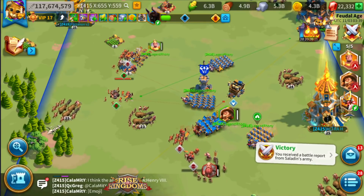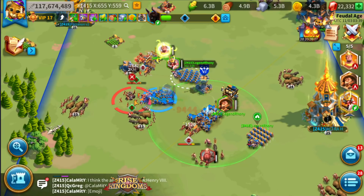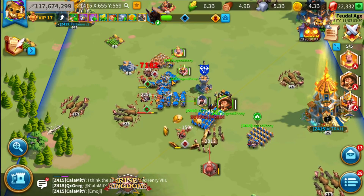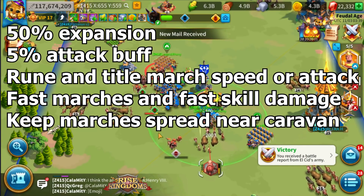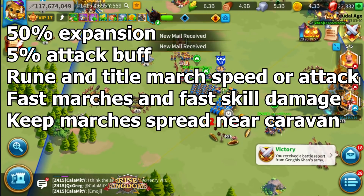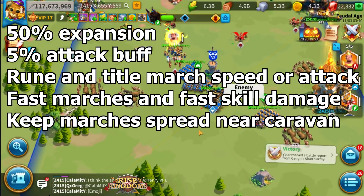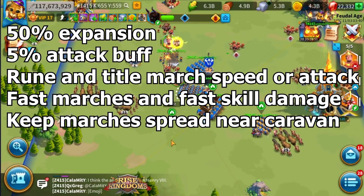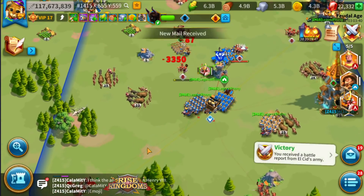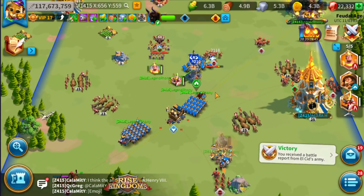As you've probably noticed, I had Justice. You don't necessarily need Justice, but it did help me out — it's 10% March speed and it helps your marches be super fast. For buffs, I chose a 50% expansion. I didn't have a rune because there were none at the temple, so that could be an extra plus for you. I'm not in KvK, so I don't have the KvK bonuses — if you are in KvK, that's also a plus because you have extra buffs.